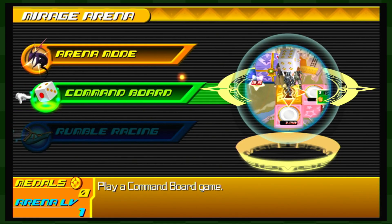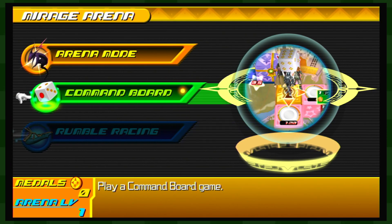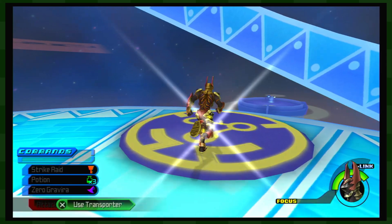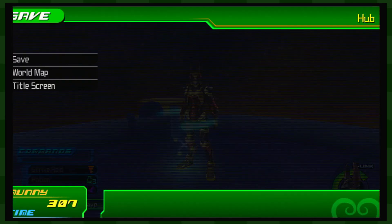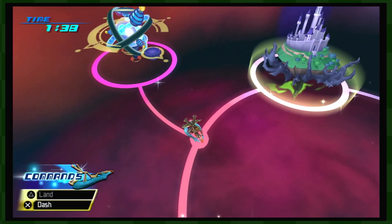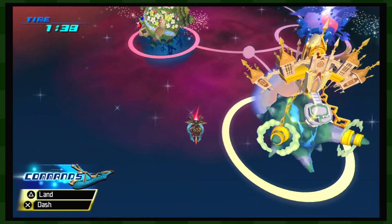We also have access to Command Board. We don't have access to Rumble Racing yet — we'll get there. I'm not doing the Command Board, screw that. Alright, let's transport our way back out of here, save and go to the world map. So that is the Mirage Arena — as you can tell it's kind of purely for optional stuff. Maybe I'll show off some of the fights eventually, I think there's some good ones.